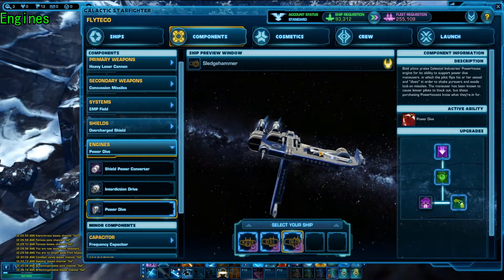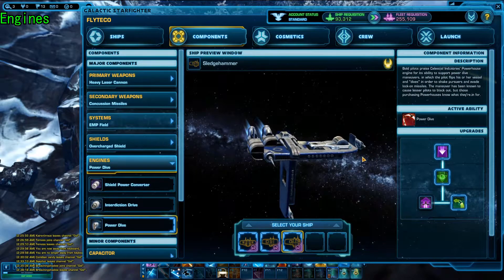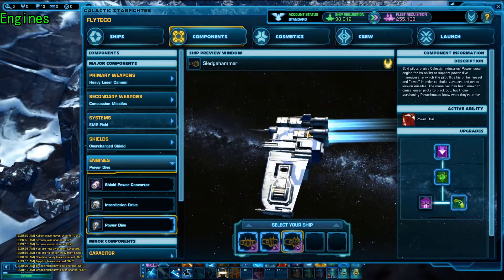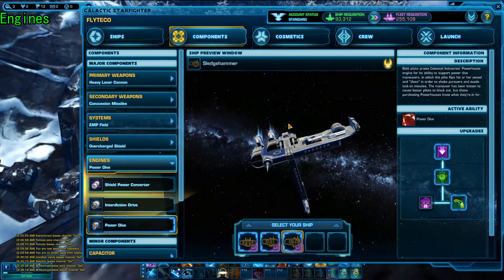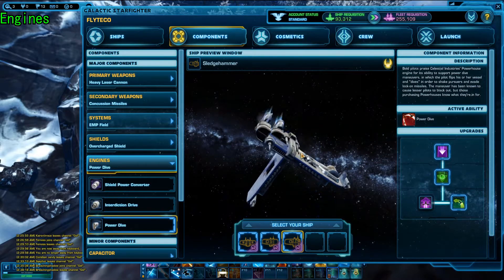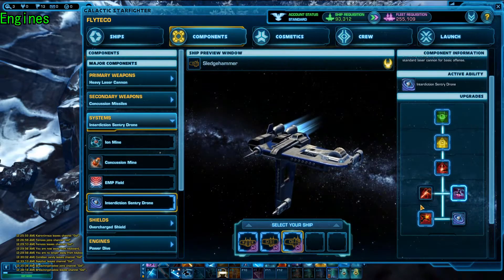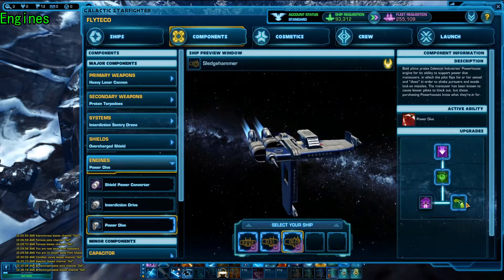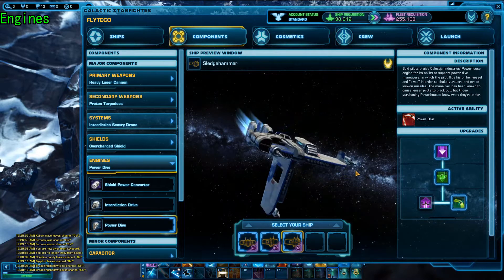Moving on to engines — you have one option. Because of the way this ship plays, power dive is actually your best choice. I'm much in disagreement with it being here, but the missile lock break outside of EMP — the odds of you actually needing one to survive are fairly low. So just get used to power dive and you'll be a Sledgehammer main in no time. For tier two or three, you're going to run increase turning rate, just like every other ship.